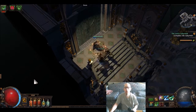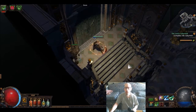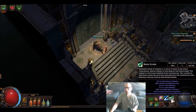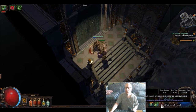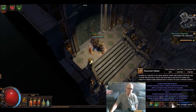This is the second battle. I'll quickly show you what I got: Viper Strike, Charge Dash, Blade Flurry, Decoy Totem, Stone Golem, Vitality, and Poacher's Mark with Blasphemy attached to it.